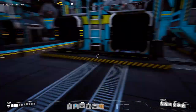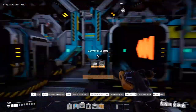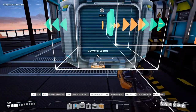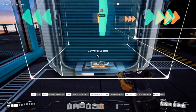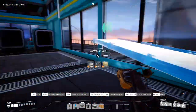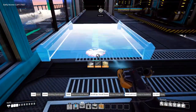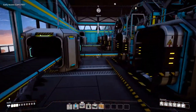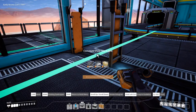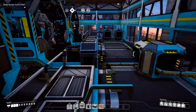To connect this splitter to our other conveyor, we're going to use a conveyor pole. Put the conveyor pole here and connect these two. Now your screws are all set up.